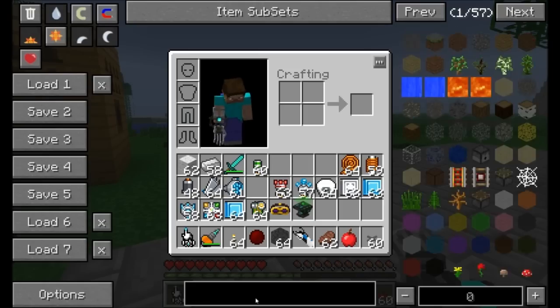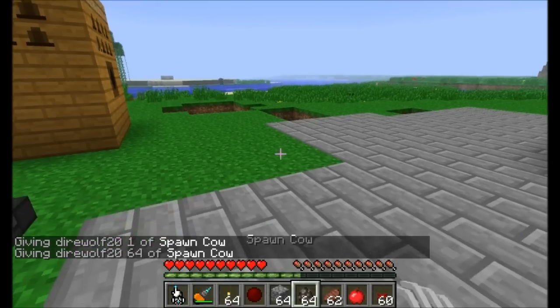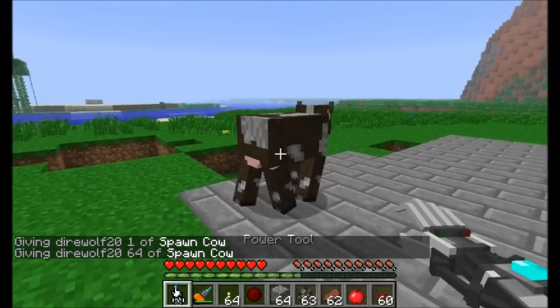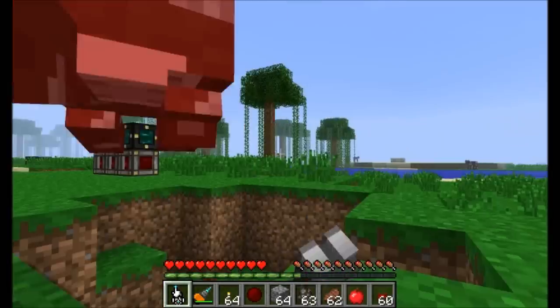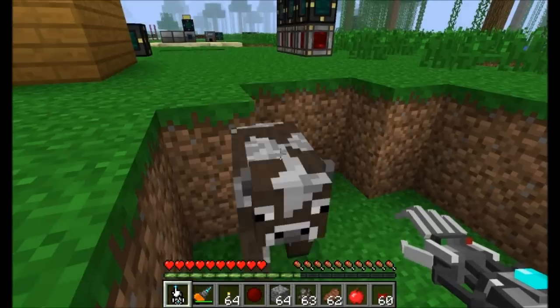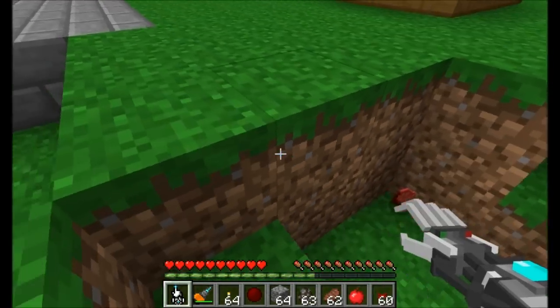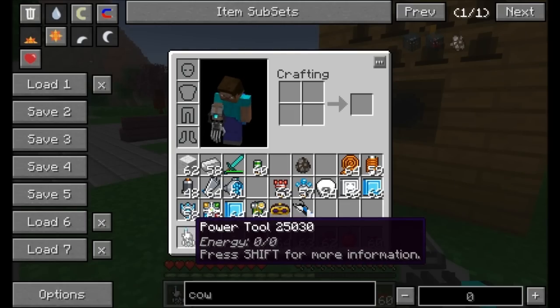Let's get some friendly animals to help figure out how this tool works. I'll place an animal down and start attacking. Doing some damage — but he's really not taking much damage. One problem is we have no energy in the power tool right now. So how do we get some energy in there? We need to look at the energy section.